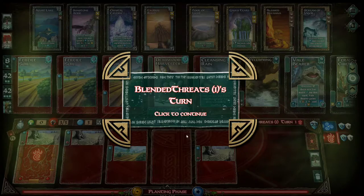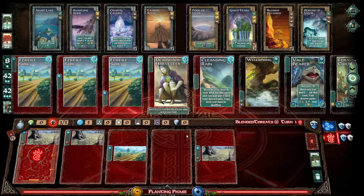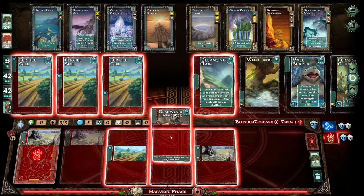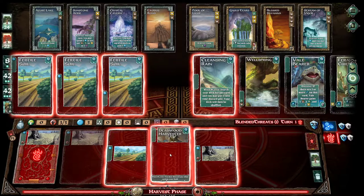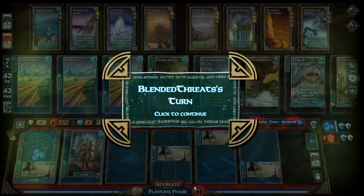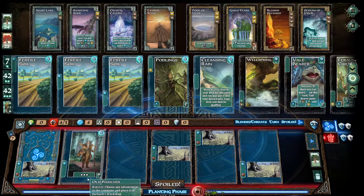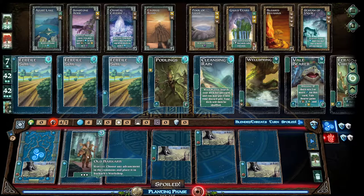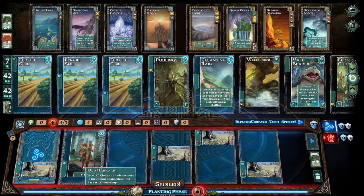Alright. We have three. You got the search deck, you got the Deadwood Harvester and Fertile Soil. Go for this one — that's a pretty decent one. He is out now. Choose any advancement in the commons and place it in Barkstone's workshop. So how do I use you? How did I spoil? One, two, three — why did it spoil? That doesn't make any sense. I didn't even make the choice to draw cards. That's extremely weird.